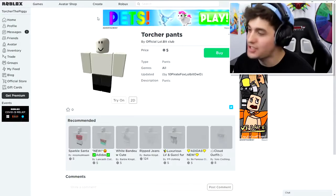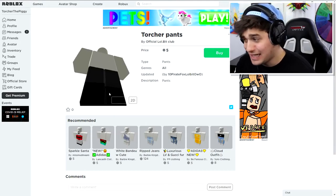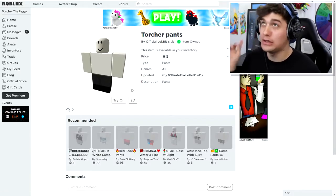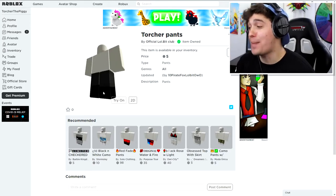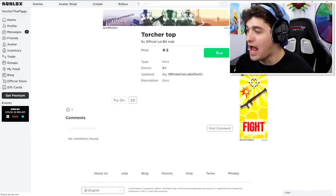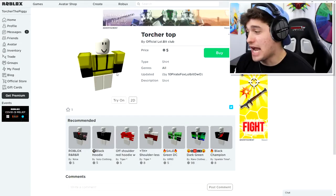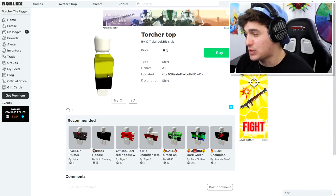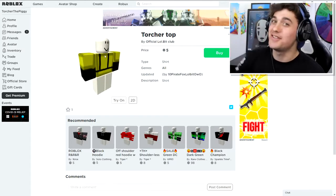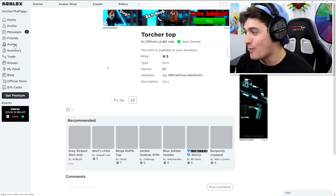Next we need to buy the Torture pads and t-shirt — somebody already made them, which is convenient, though the design is questionable. It's the only one in the shop so we've got to buy it. There's one last thing: the Torture top. It's not even symmetrical and someone clearly drew it themselves, but whoever did — 10 out of 10 for trying. I'll buy it too.